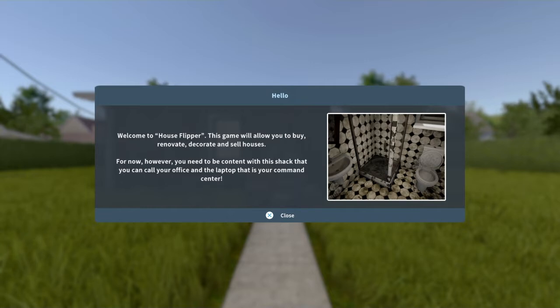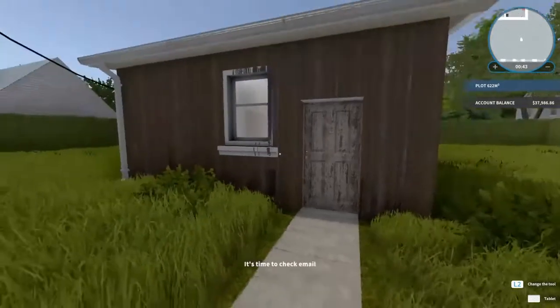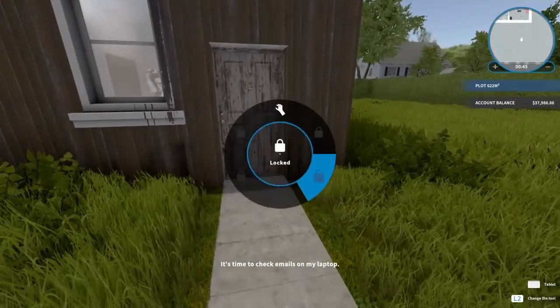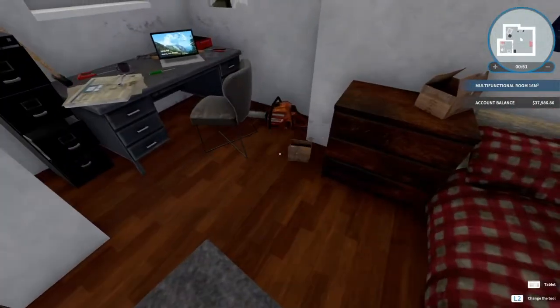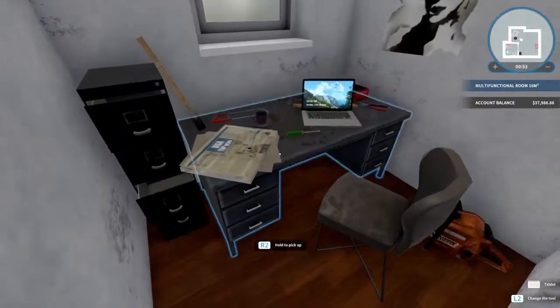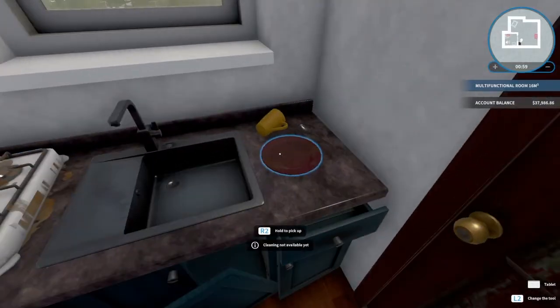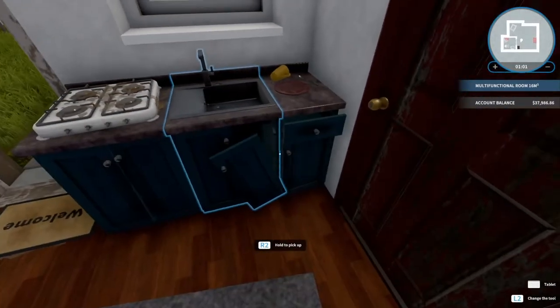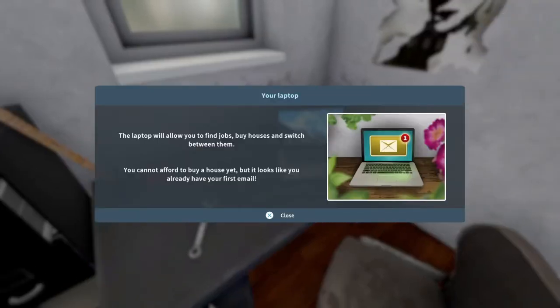There are houses that you can buy but there's also jobs. As soon as you load in, you get into this little house area — you gotta go through the door, moving all the trash out of the way. I usually clear out all the trash because I don't like dirt in my house. We can go to the laptop, which helps you find jobs and houses and switch between them, but we can't afford anything yet so we have to go do jobs.